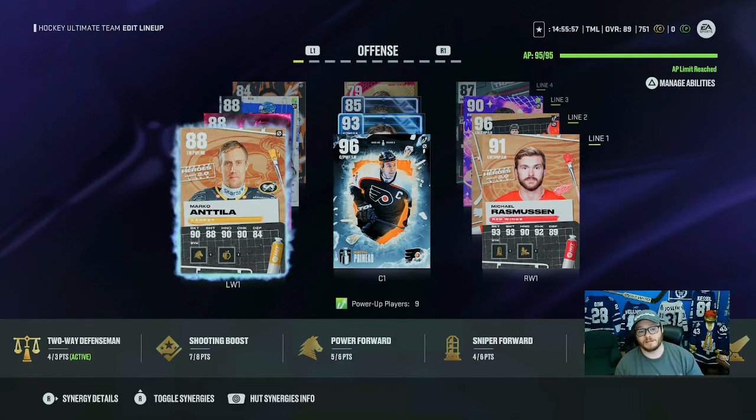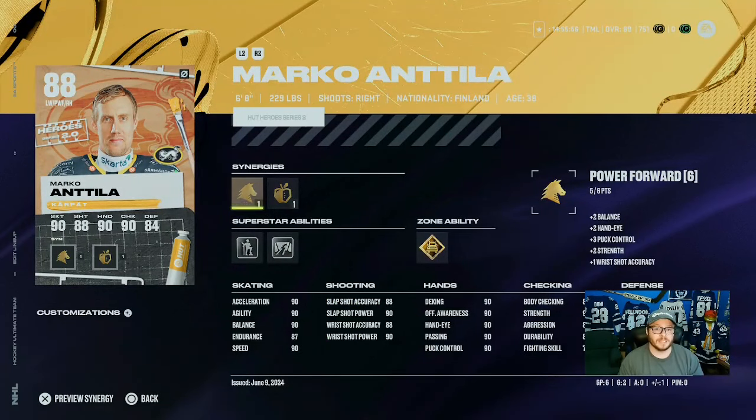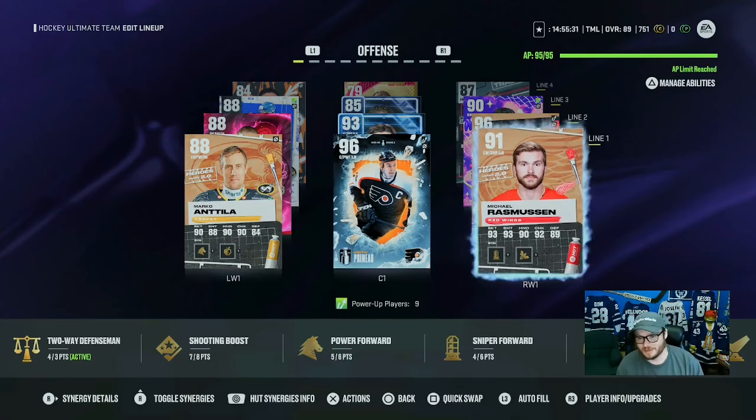Although this team doesn't look incredible, they are massive and they play fantastic. This team is six foot five overall or higher. And this card here — you get free out of HUT Rush, guys. Marco Antilia is unreal. He's fast even though he only goes 90. He's huge, he's impossible to knock off the puck, and he is incredible with the puck in the corner. He gets great passes off to people. This card is free in HUT Rush at 600,000 points.